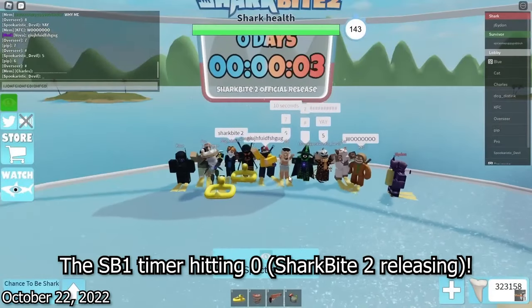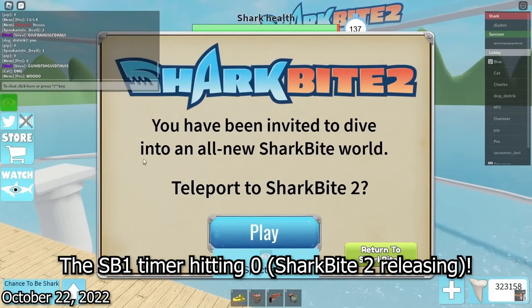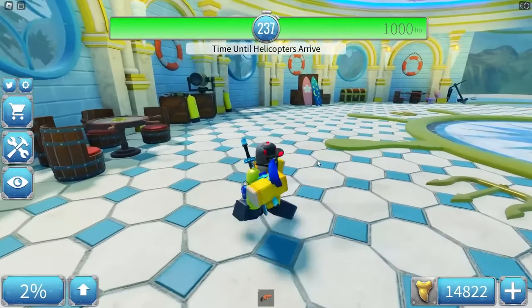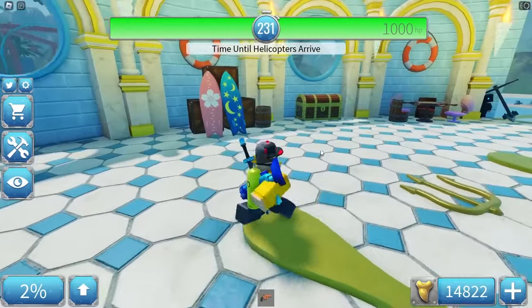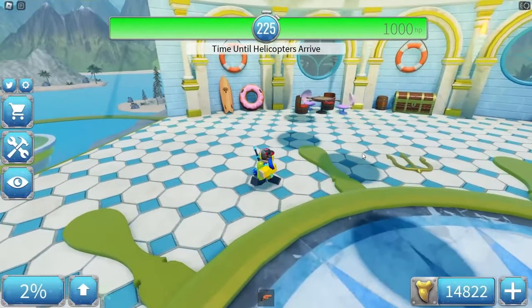5, 4, 3, 2, 1 — SharkBite 2 is finally here! You've been invited to dive in. Let's check it out — first the map. We have this table and chairs.